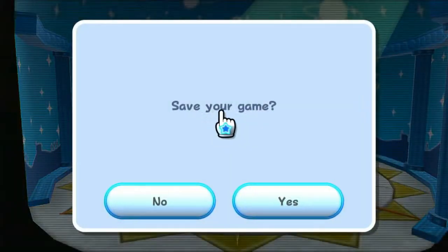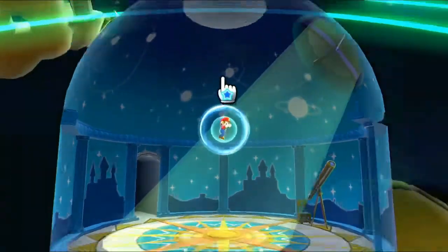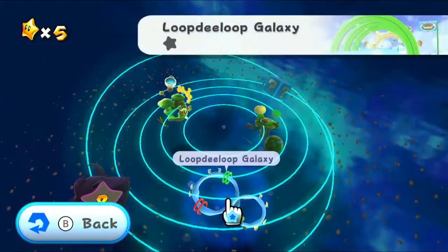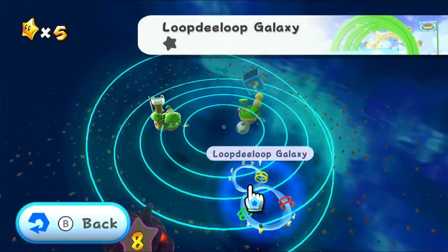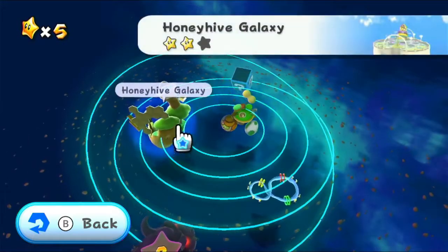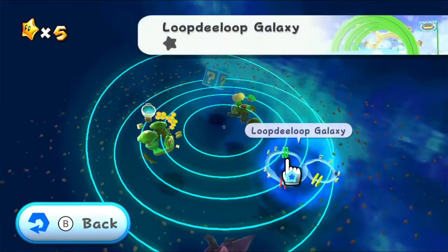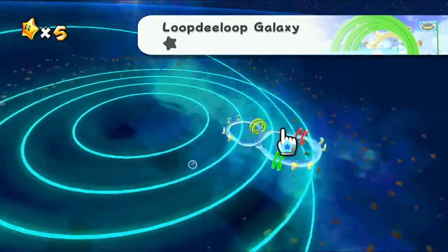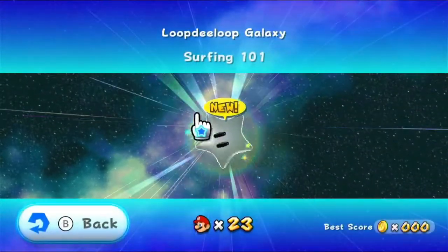We have a new galaxy. Let's save and maybe take a look at that new galaxy. This question mark block — if we open it, we can see how many stars a galaxy will have based on the shadows. Sometimes it's just very few stars in that level. Let's go to Loop-de-loop Galaxy and do Surfing 101.